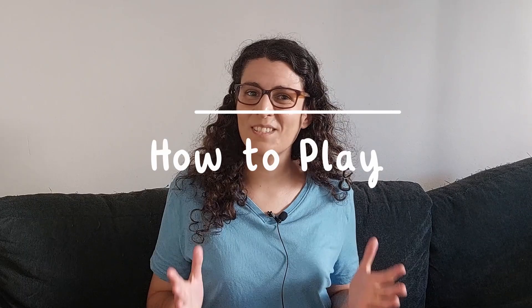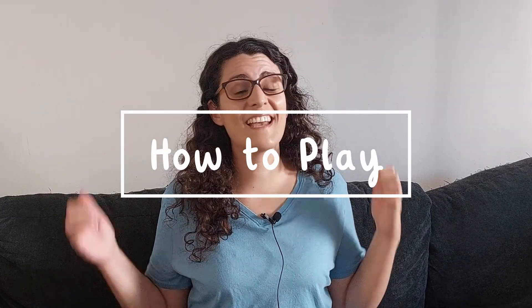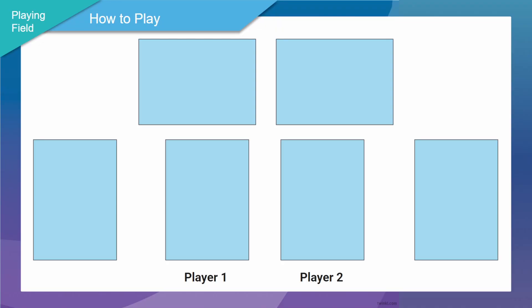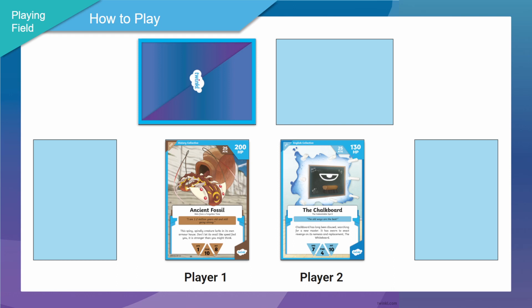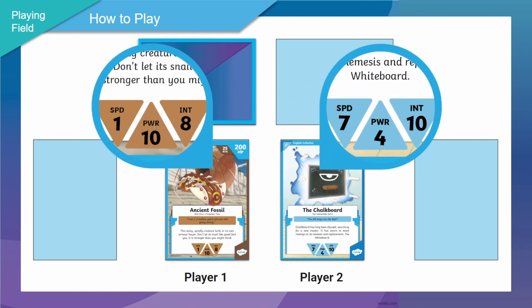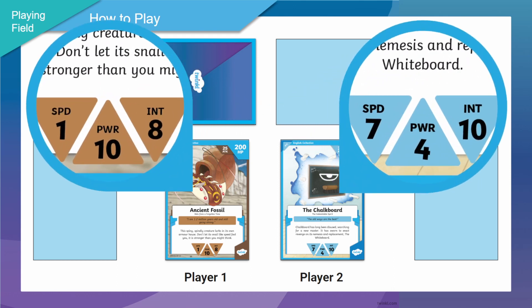Now that we understand what monster and wild cards are, let's play the game with them. Shuffle your wild cards and place the stack face down in the playing field. Once we start playing there will be a discard pile for used wild cards to go into. To begin the game, players select a monster card and place it face up in the playing field. The player that goes first is decided by who has the fastest monster — so whoever has the most speed points on their monster card. In this case it's the Chalkboard.